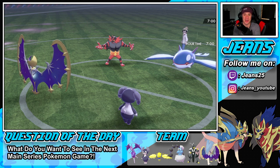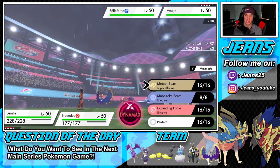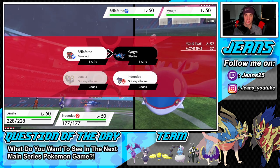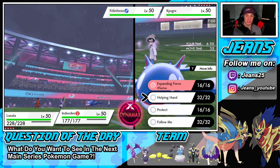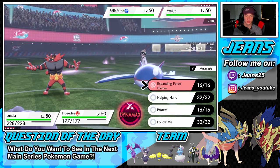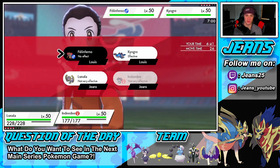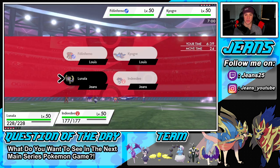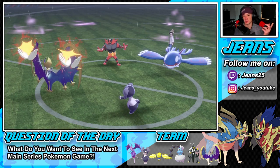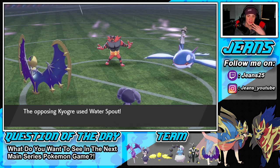He ends up leading Incineroar — I knew I should have led Thundurus for the Defiant boost! I can't fake out, so I'm just going to go for an Expanding Force — it won't hit Incineroar, but I need to get rid of this Kyogre. I could Follow Me, but he's going to hit with a double-hitting move. I'll go Helping Hand so Lunala does bigger damage, and hope Indeedy doesn't get Faked Out.